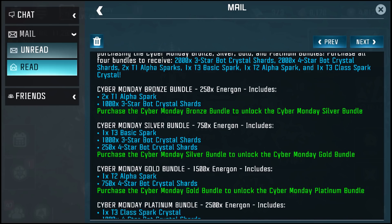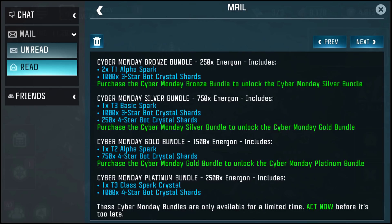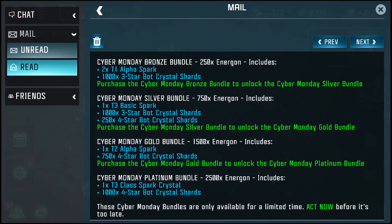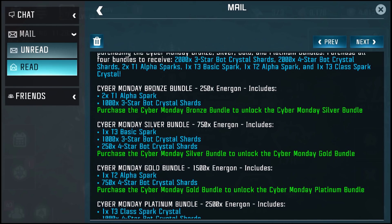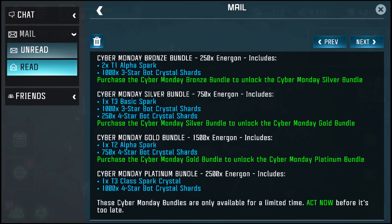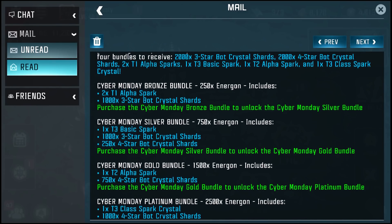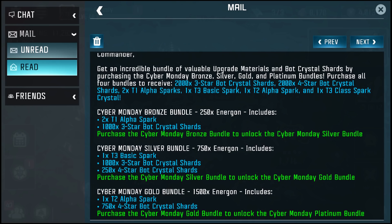Also 250 four-star bot crystal shards. The Cyber Monday Gold Bundle for 1500 energon gets you one Tier 2 Alpha Spark and 750 four-star bot crystal shards. The last one for 2500 energon gets you one Tier 3 Class Spark Crystal and a thousand four-star bot crystal shards. In total you get one four-star bot crystal, one three-star bot crystal, one Tier 3 Class Spark Crystal, one Tier 2 Alpha Spark, one Tier 3 Basic Spark, and two Tier 1 Alpha Sparks.